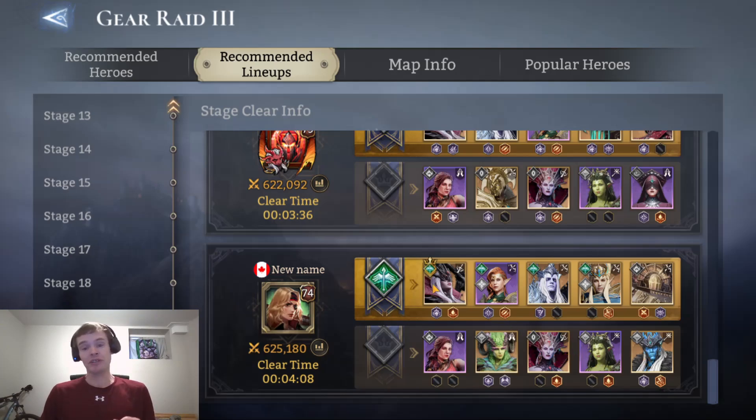And if you don't know, to be able to get your recommended line-up, you can't have the Power of Dominance on. So obviously, it's not the fastest clear time.